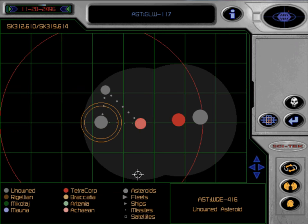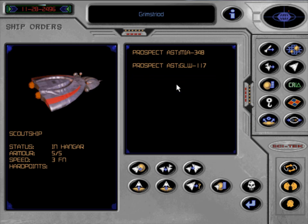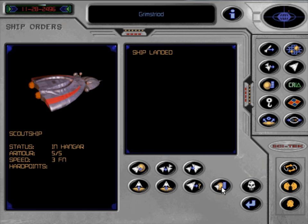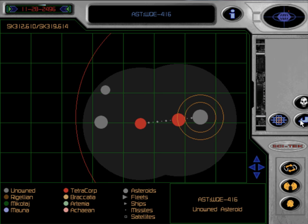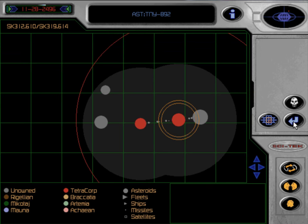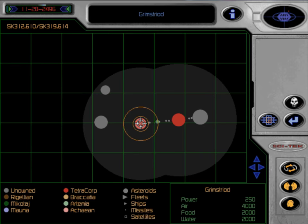Prospecting will allow us to know what types of minerals we can find on those asteroids, and it can save you a bit of money if you're short on cash and don't know where you want to colonize next. This red circle here is showing us how far the ship can move. Every ship you send out like this is automatically going to go back to the closest colony that you have. This one I want to prospect here will return to TNY-892, but I'm going to give it a secondary objective to go back there, which will allow it to deliver its report faster. Once it has delivered its report, it's going back to Grim's Droid to refuel.